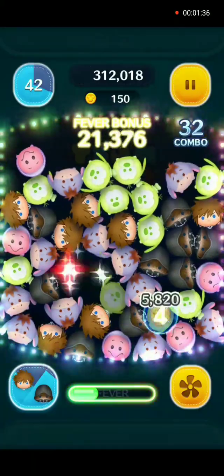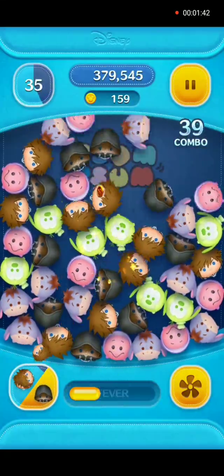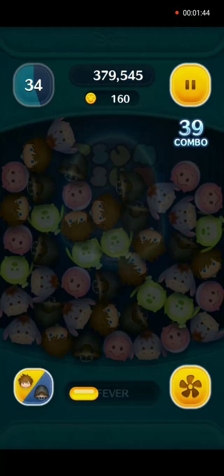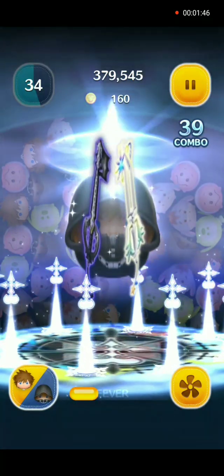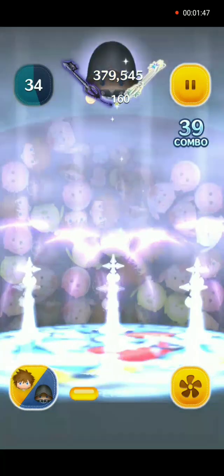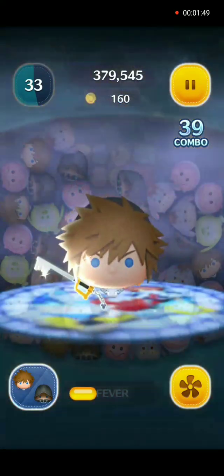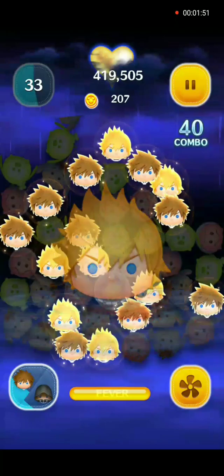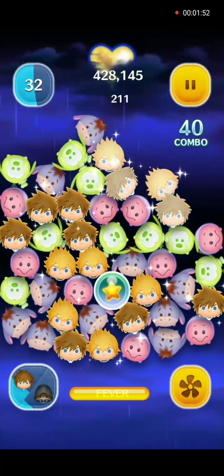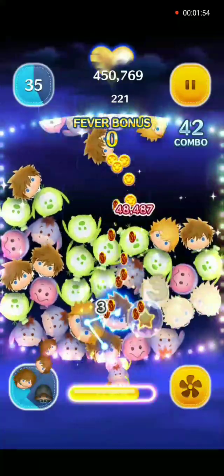All right, let's slow it down. We'll activate Roxas, then Sora, and then Sora. Okay, so they become high-scoring Zooms the first time. And there you are.